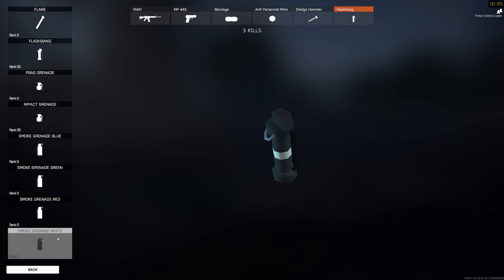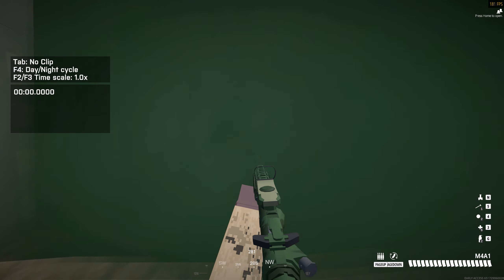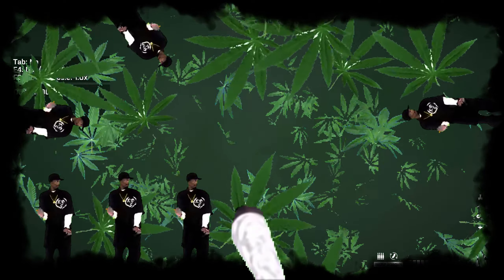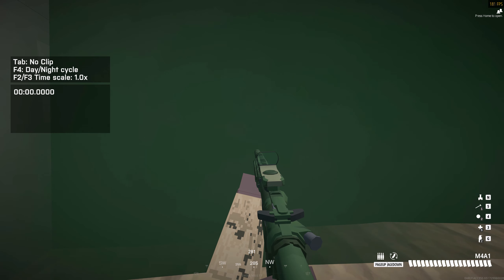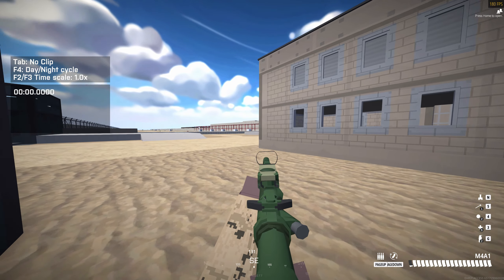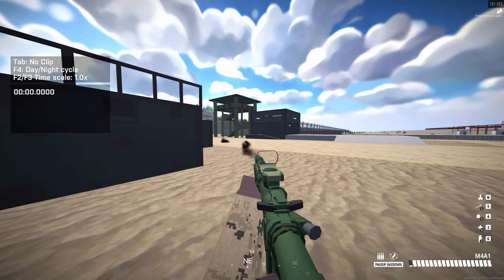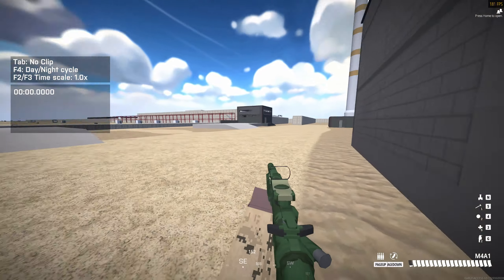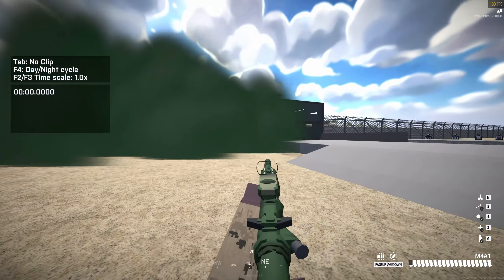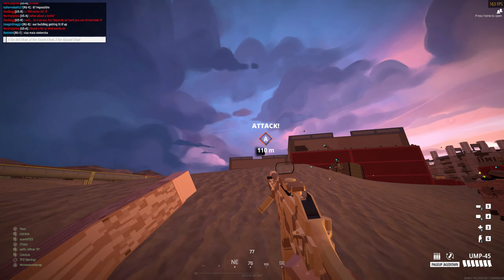Smoke grenades deal no damage but block line of sight, and they're very useful when used correctly. There's no difference between the four colours available, but using green smokes are the most meme worthy. Smoke grenades are great for situations such as this — let's say there are enemies on the street to the left and right of me. I can drop smoke clouds on one half of the street, removing their ability to shoot me, allowing me to peek the other direction more safely. A key thing to understand about smokes is you should smoke the enemy position, not your own.